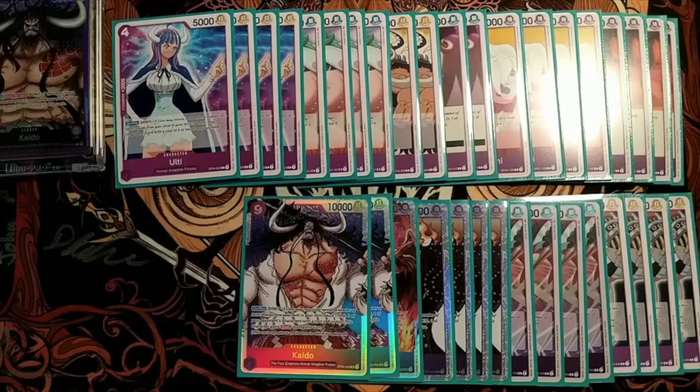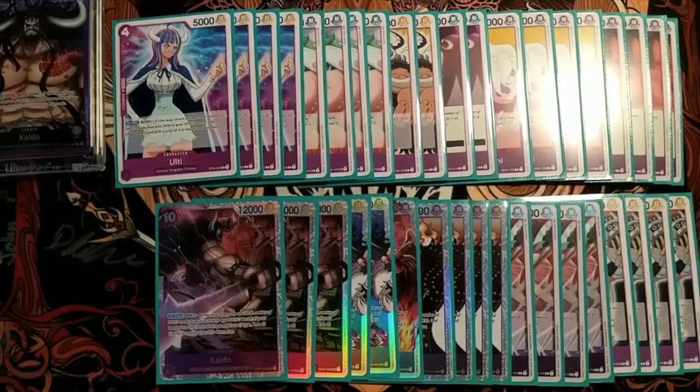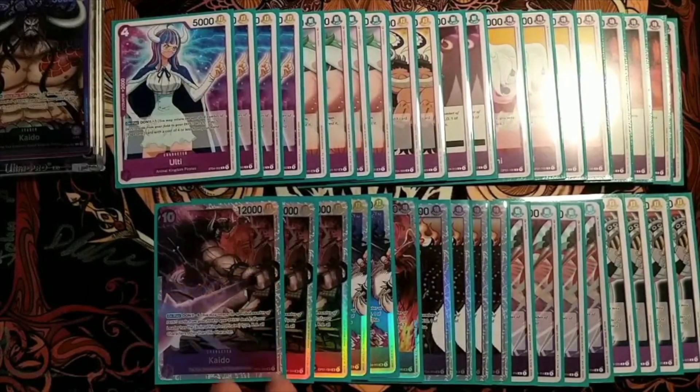And then we've got three copies of 10-cost Kaido. Nuking a board is phenomenally powerful, 12k attacker is phenomenally powerful, and this is an instant out to 8-cost Kid. The biggest issue is you need to be so careful when you play it — if you play this at the wrong time and your opponent establishes rushes and you're at low life, you lose. You can really crystallize all the skill of a Kaido player into when they play this. If they play it at the wrong time, they're garbage. And if they play it at the right time, they're lucky — because we don't like Kaido players.